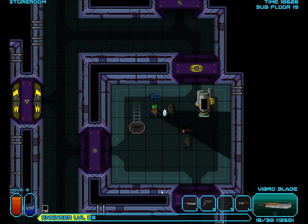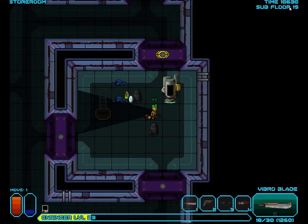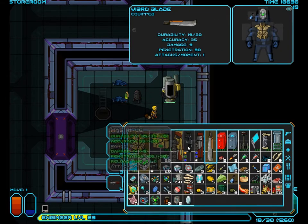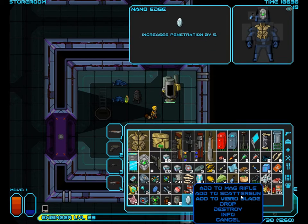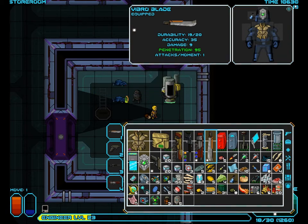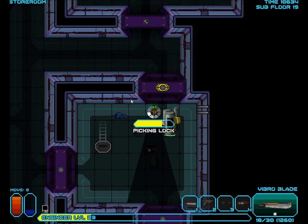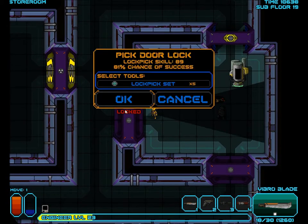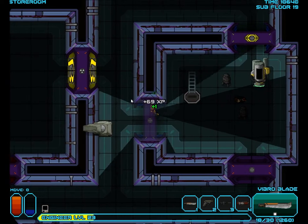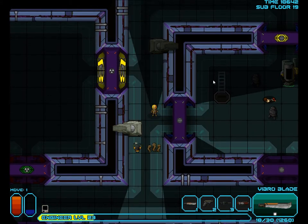I will gladly take more frag grenades - I will gladly have an endless amount of them. I will gladly pick up the nano edge. I barely even know what penetration does other than it breaks armor. So I'm going to apply this to the vibroblade. Now only these doorways could be used against my enemies. It's my honest belief that a door trap should be able to be used against an enemy, though I'm sure that could lead to some horribly broken systems.